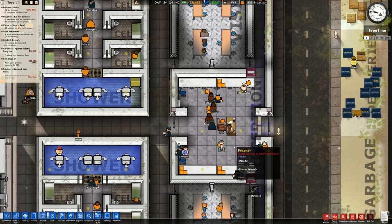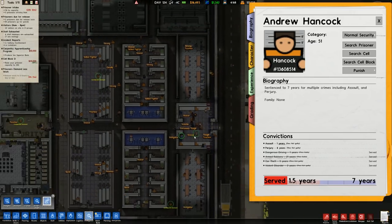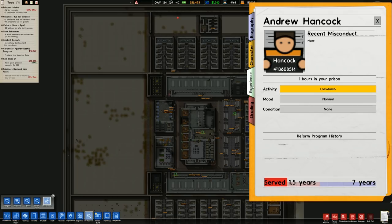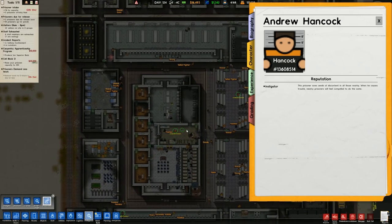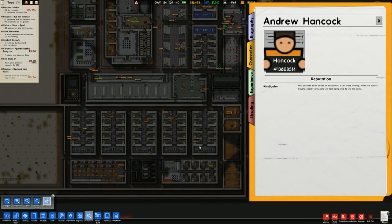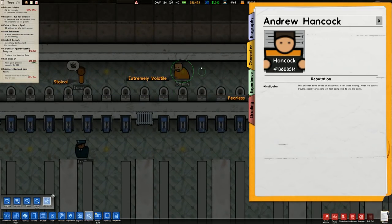Andrew Hancock, prison number 13608514, sentenced to seven years. Multiple crimes including assault and perjury. The instigator trait means prisoners spread discontent to all those nearby when causing trouble - nearby prisoners feel compelled to do the same. One could argue that putting him in protective custody isn't a problem, as that would contain the effect. There's Gaskin - seeing the extremely volatile trait, we know who he is.